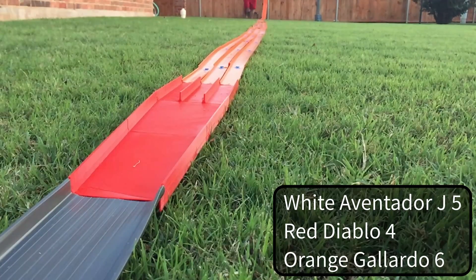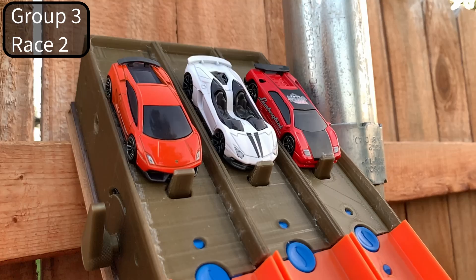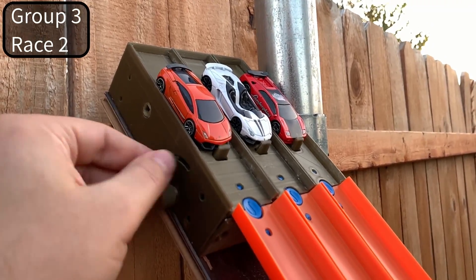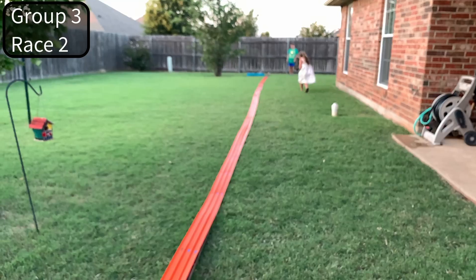He burned up six points right there. The white Aventador scored five points. The red Diablo only got four. All right, go — second race is really close. Let's see what the other camera angle has to say.